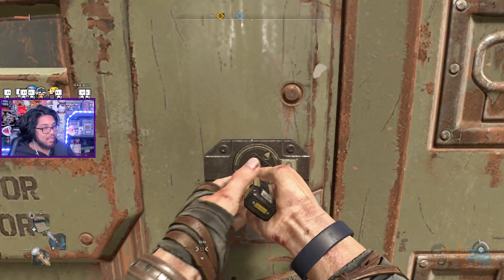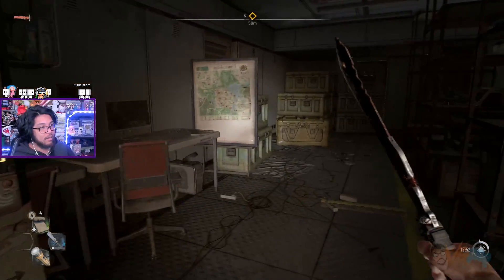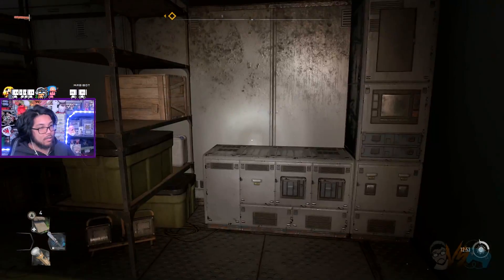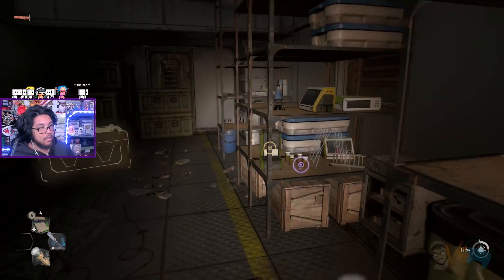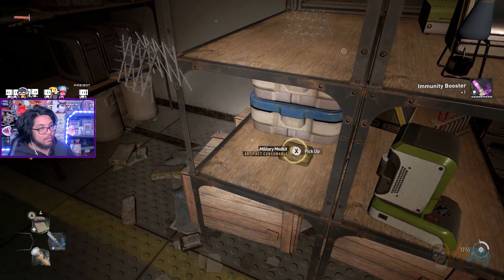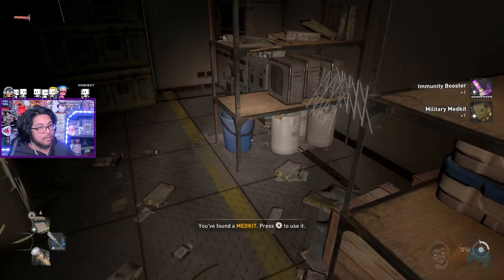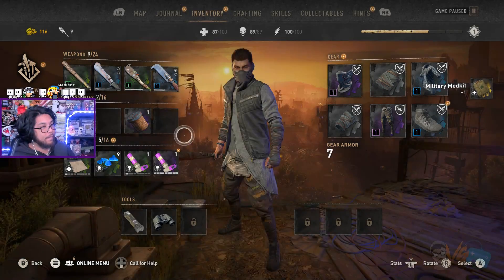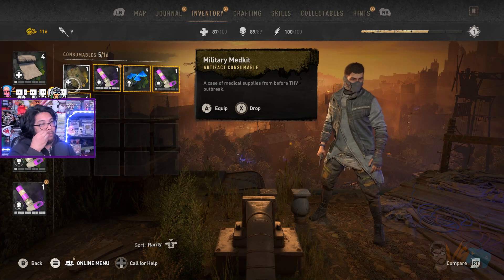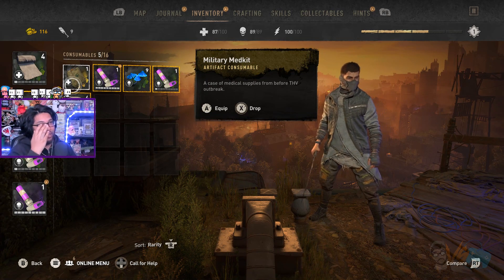Okay. So I think we cleared this area out — unless there's another thing here. Another thing I can hack. Maybe that? Maybe the door? Because I already got this. There's nothing else here. And I already got the bag. All right, it must be complete. I'll check that door.